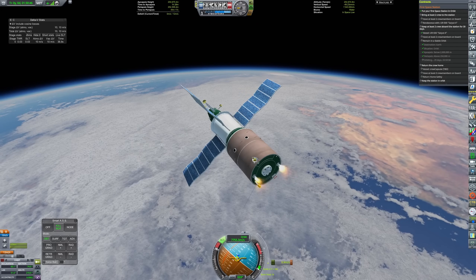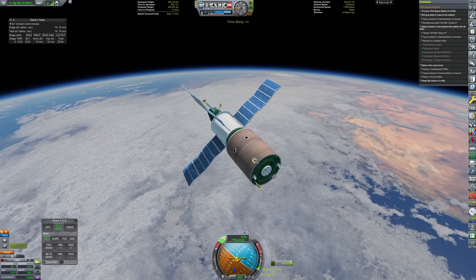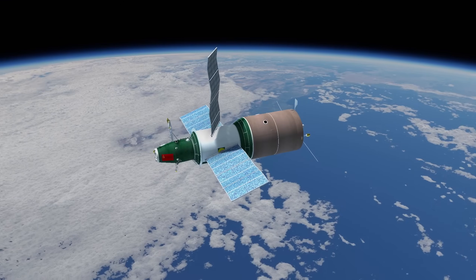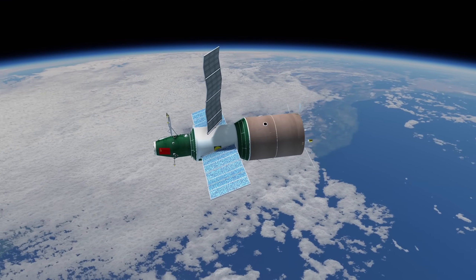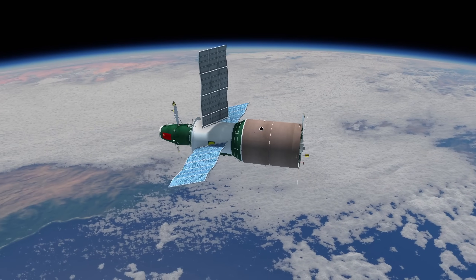Of course we're going to continue launching our Almaz stations, because each of those counts for a quarter of that Photography 3 experiment — the weather and terrain photography that those definitely-not-spy-satellites are conducting.